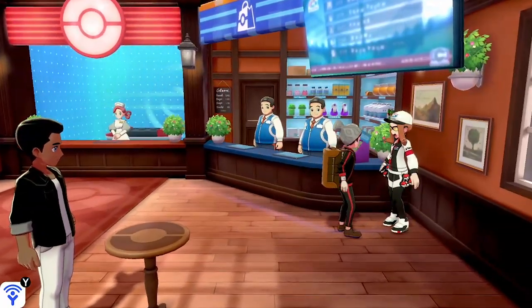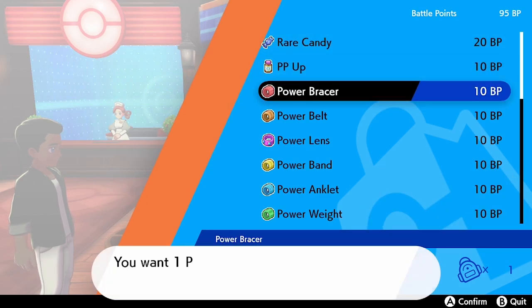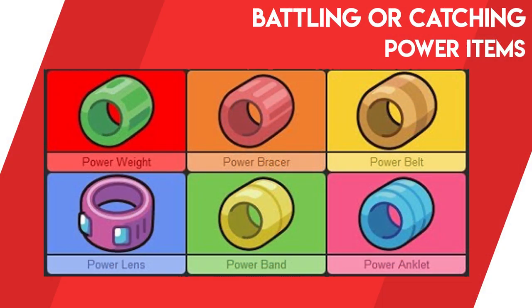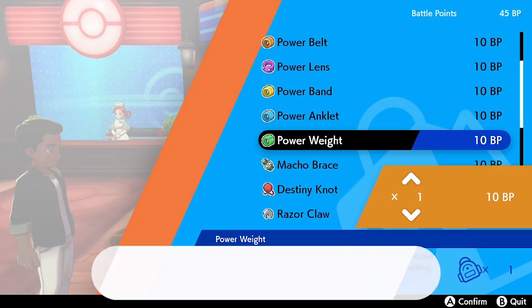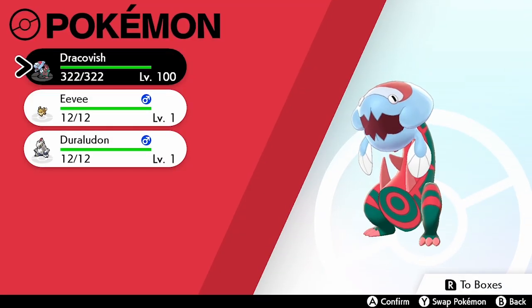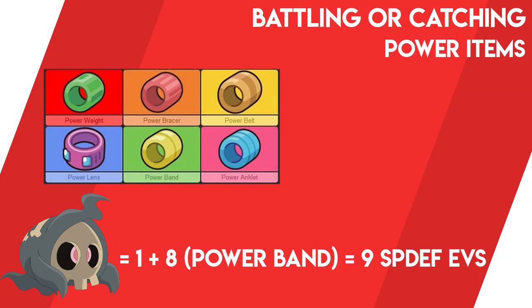The first items we need to look at are the Power Items. Head back to Hammerlock, go to the Pokémon Center, and speak to the same NPC as before. There are six Power Items: the Power Bracer for Attack, Power Belt for Defense, Power Lens for Special Attack, Power Band for Special Defense, Power Anklet for Speed, and Power Weight for HP. The Power Items cost 10 Battle Points each and are an essential item for EV training your Pokémon.